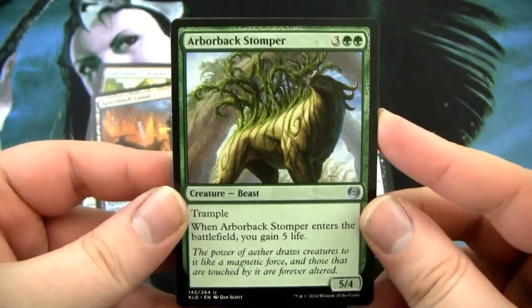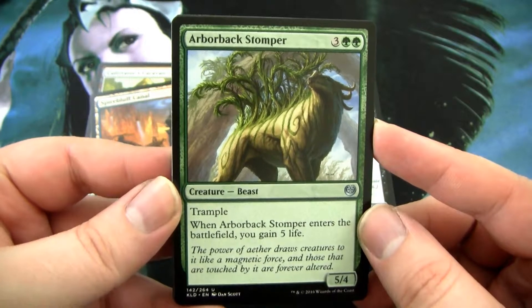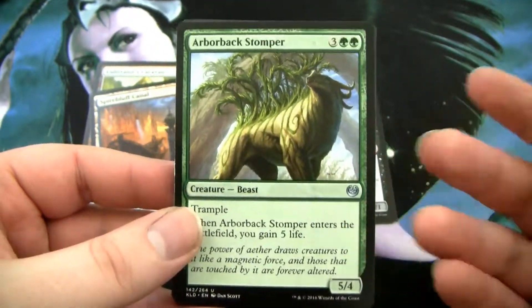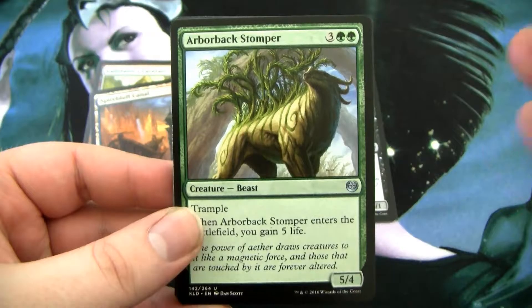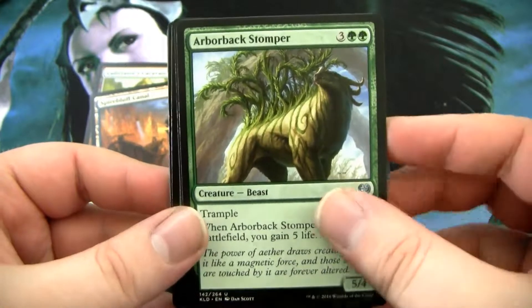We have Arborback Stomper! I've heard this guy's actually playable in some formats, like Highlander and EDH, because he has four toughness and doesn't die to bolts and stuff. It's slightly different than Thragtusk, because Thragtusk dies to that.